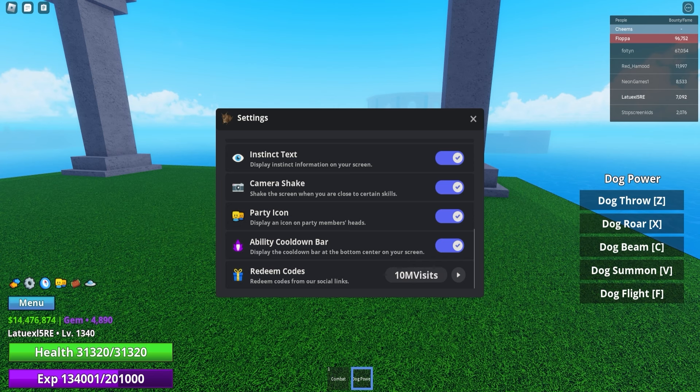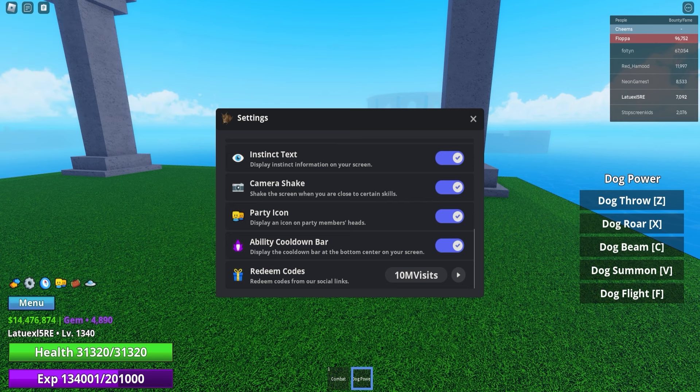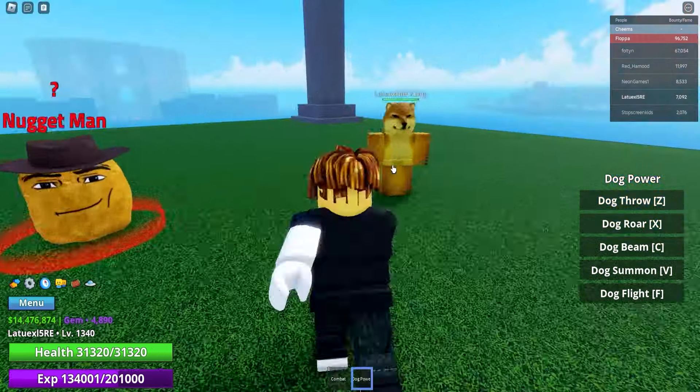It's insane how many codes have been dropped in Meme Sea updates. I really love the developer — he's from Thailand but doesn't speak English that well, so make sure to join his Discord server to stay up to date, or you can just follow my YouTube channel since I drop videos daily. Next up we got '9 million visits' and this will give you 900,000 cash, so make sure to use all these codes.